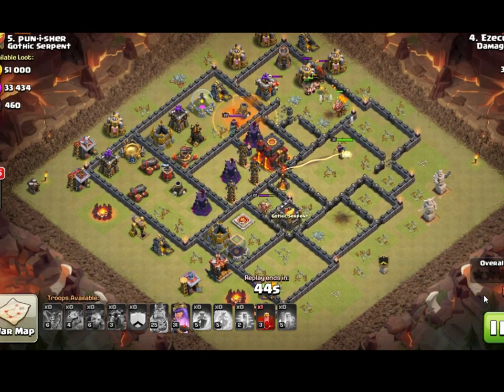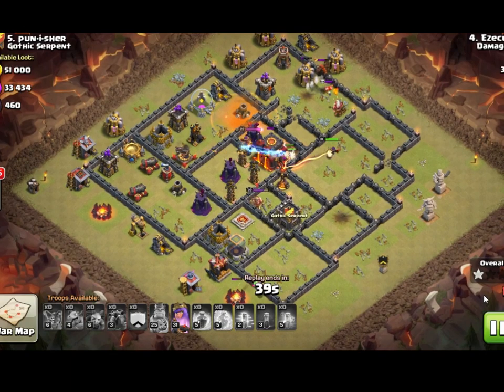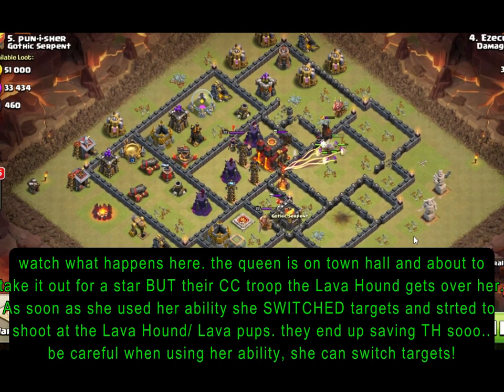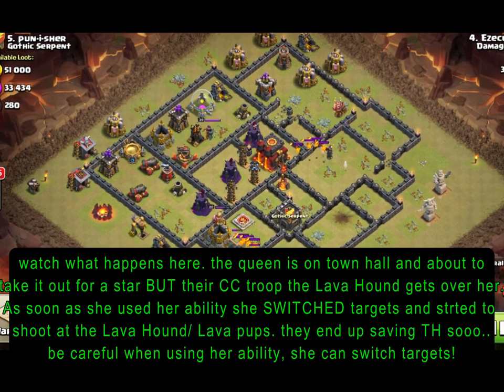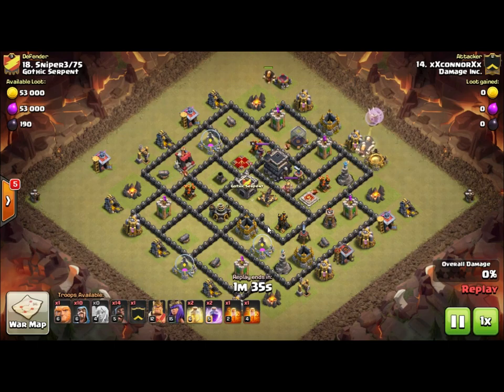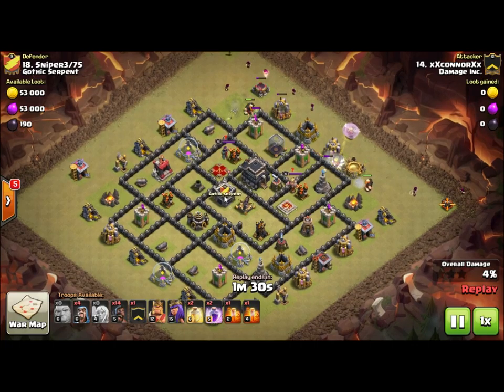Something even rarer than maxing out at level 30 in Town Hall 9 with both your King and Queen is to stay in Town Hall 9 after you've maxed out. We see this with a lot of China clans — the whole clan is maxed out Town Hall 9, they can't upgrade anything, and they are the hardest clans to beat. They've just perfected everything because all their heroes are maxed out.